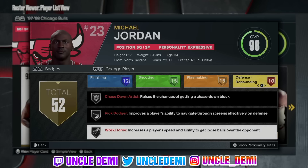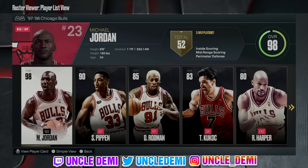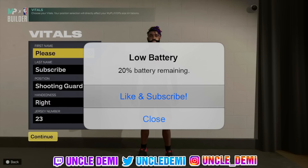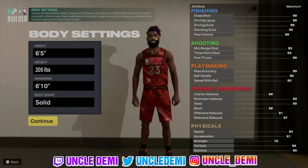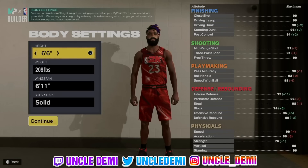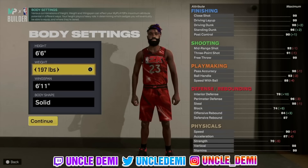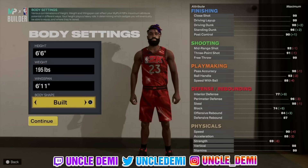He has dead eye, clutch shooter, and amped. On the playmaking side: bailout, break starter, clamp breaker, mismatch expert, needle threader, quick first step. He's an absolute cheat code — the greatest player to ever play the game. On defense: ankle braces, challenger, clamps, glove — all gold now. Interceptor, menace, off-ball pass, chase down artist, pick dodger, workhorse. He has 52 badges. This is a 34-year-old man. Now we're heading over to the MyPlayer builder to try to make the Last Dance Michael Jordan.